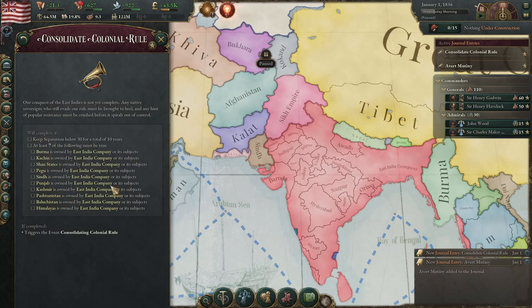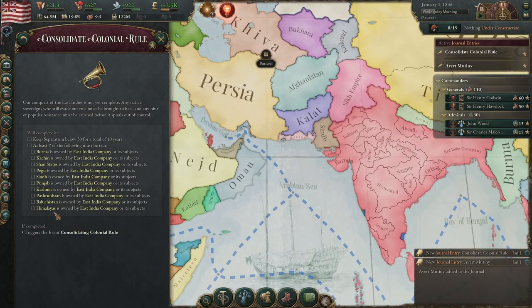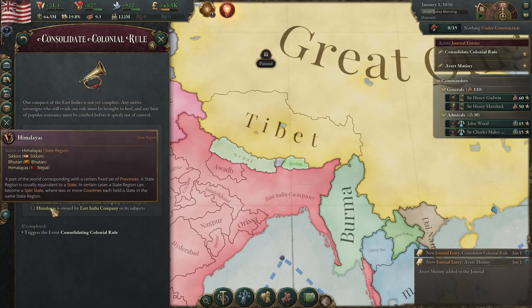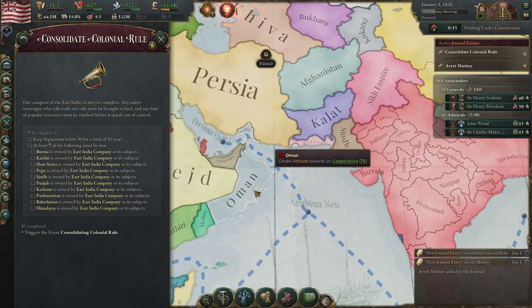Baluchistan is probably the hardest to get because it's owned by three separate countries, including Oman. Then the Himalayas, also controlled by three countries — less of a pain, but you have to take out Nepal, Sikkim, and Bhutan. They tend to defend each other, which can become a pain when you have to deal with other nations out there.